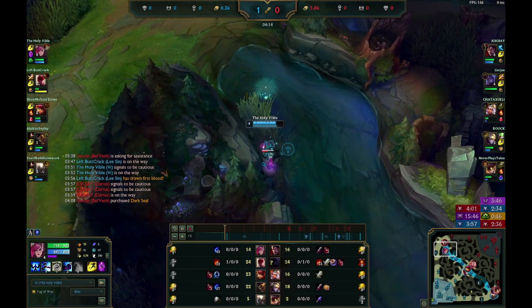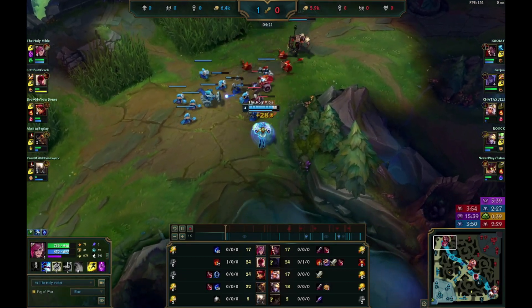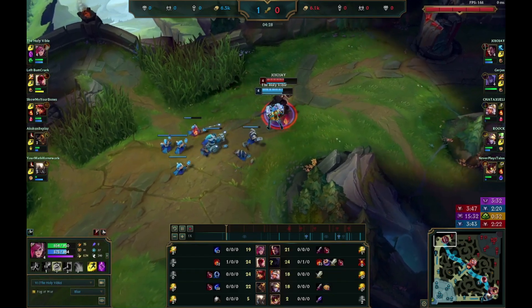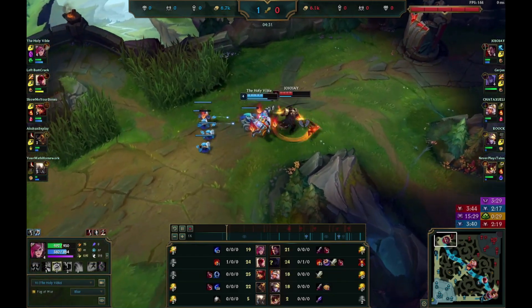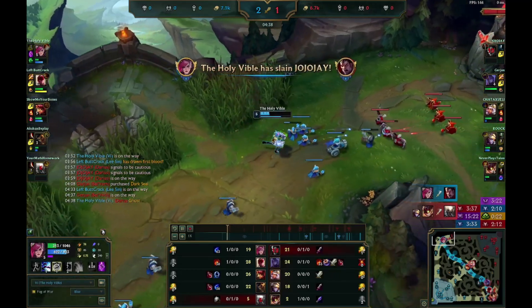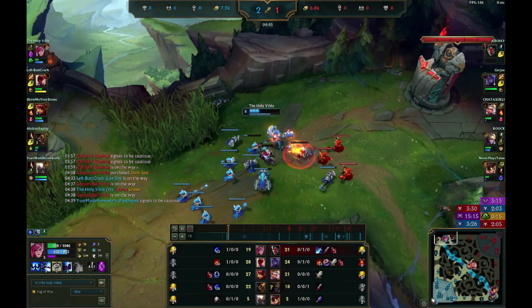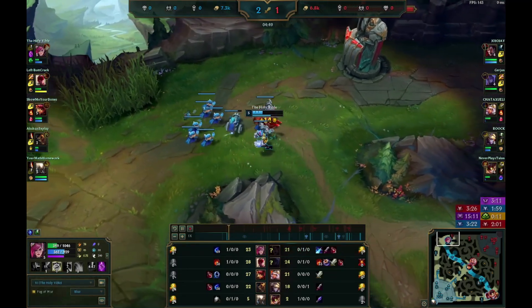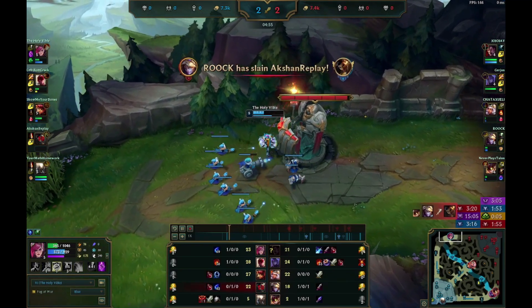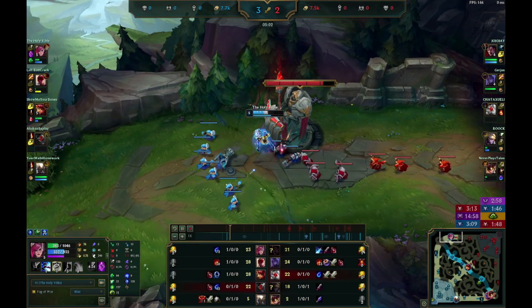So this game they had quadruple AD and then Zig support. A new build I've been trying recently is Manamune into Frozen Heart with an unknown mythic. So here I fight him because I have such a big wave and I procced his bone plating already. I flashed there just to secure the kill before he gets a reset or his Q back up to potentially win the trade. I probably could have Q'd him, but it's better safe than sorry.